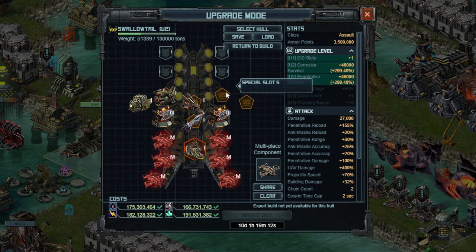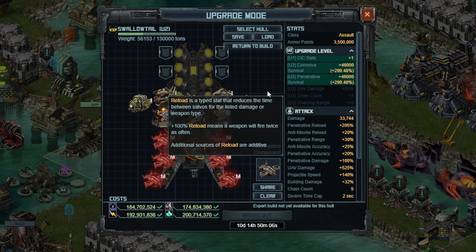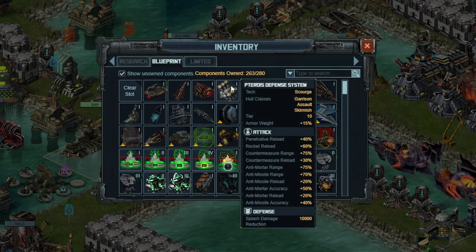The one I'm going to want to run on most of them — actually all of them — is the Pipeline UAV Targeting Circuitry. This does give you a chain count, which is fantastic, plus damage, reload, and projectile speed. This last special on the Countermeasure Ship, unsurprisingly, is going to be a Countermeasure Special — the new one that just came out. If you don't have this, Countermeasure Loaders 4 will work completely fine.